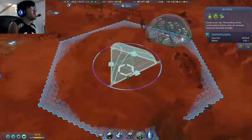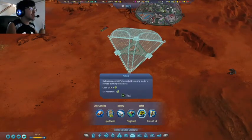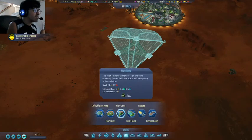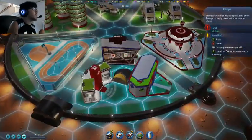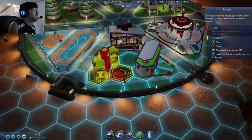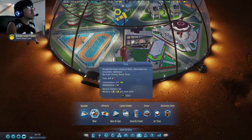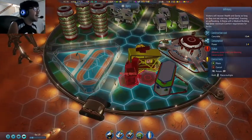We're basically waiting for these guys to finish up here. Once they finish we can put in a school, which I believe costs six electronics. We have to build a passage from about right here — oh, that doesn't work. Okay, so I placed this in the wrong spot. We need that one spot to be there.